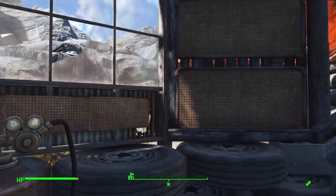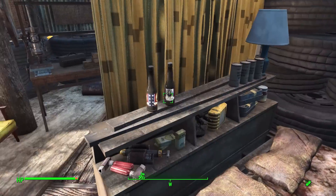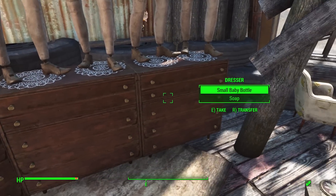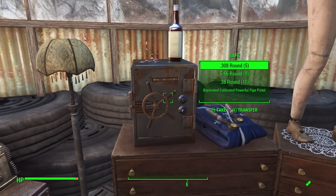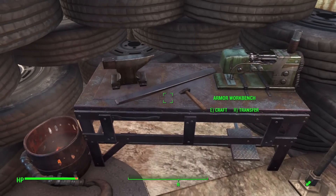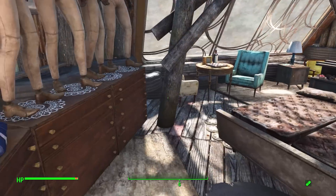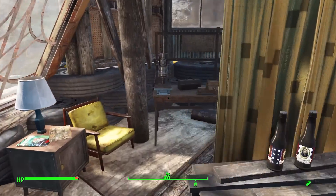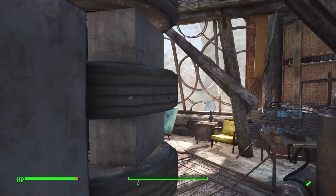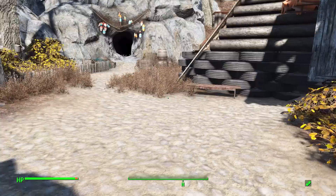In the living area we have a weapon workbench for your enjoyment, and around here we have our bed with all sorts of decorations, a variety of armor racks, some dressers for storage, a nice secure safe that already has some ammo and money in it, an armor workbench, and a wall of tires. Pretty much all of our functional workbenches and storage spaces are found inside this cozy little home.